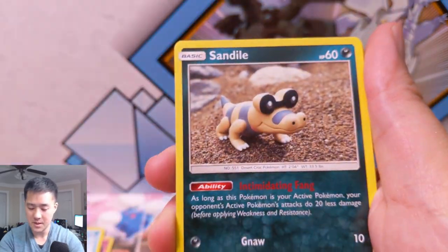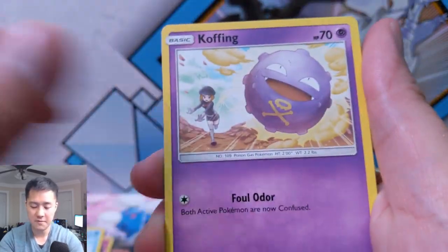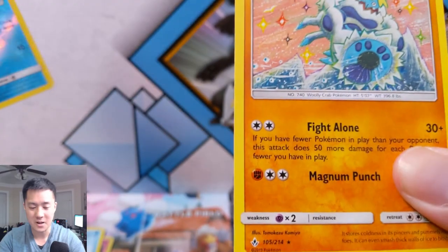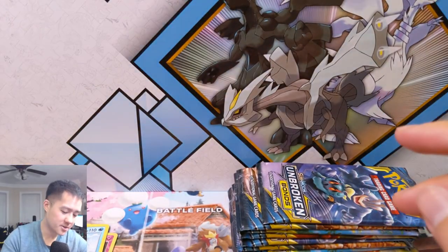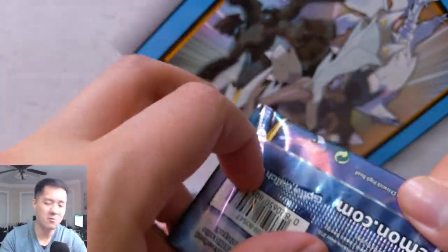We have a Sandaconda, Koffing, Poliwag, the reverse with the interesting art, and then a Crabominable. This art is kind of like some Japanese paintings or something — there's art that reminds me of that style.